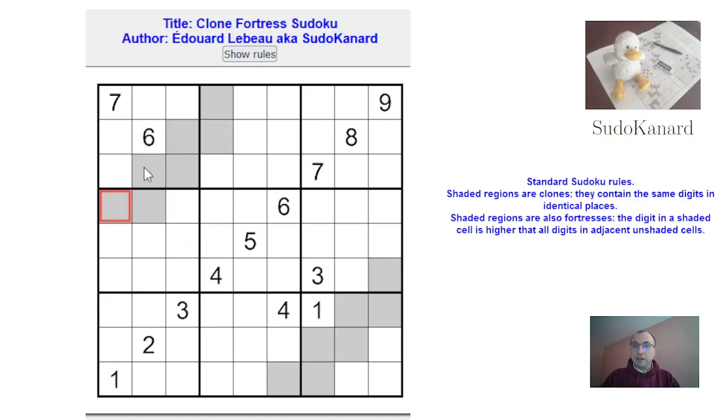Whenever you have a shaded cell next to an unshaded cell, the bigger digit must be in the shaded cell. So this is bigger than that, this is bigger than that, this is bigger than that, and of course nothing can be said about which is the biggest between those two digits, or those two digits for that matter.